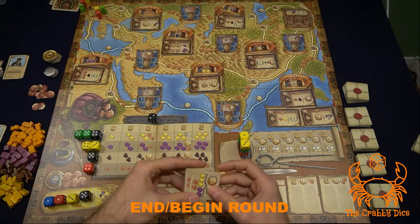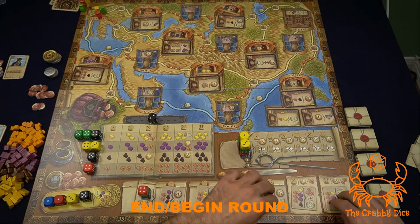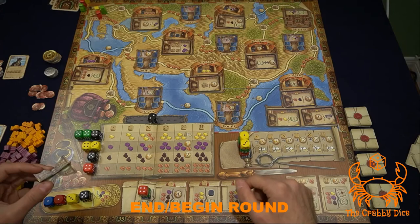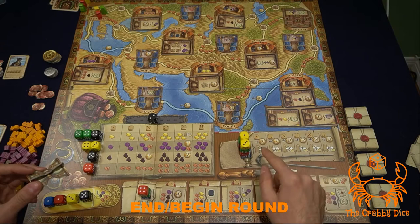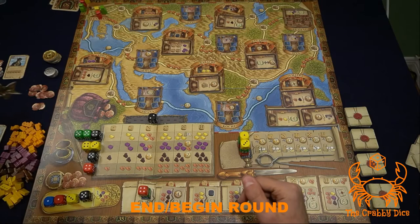At the end of a round, discard all remaining contracts from the display back into the game box, then grab the next stack of six tiles to fill up the display. At the start of the next round, determine the new first player: whoever performed the last travel action in the previous round becomes the new first player and receives the first player marker.